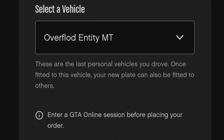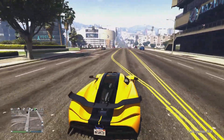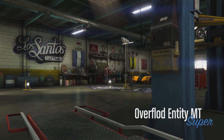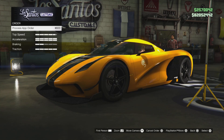You'll actually need to be in a GTA Online session before you place the order. As you'll see in the background gameplay, I'm driving around while using the app to make it. I did try using the app before I was in GTA Online, and when I went back in, it didn't give me the prompt to buy the plate — so you need to be in GTA Online before you use the app.